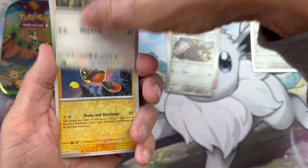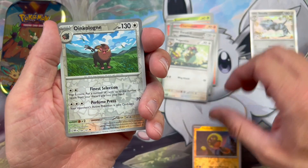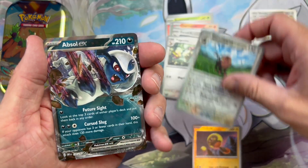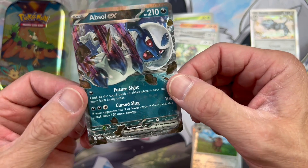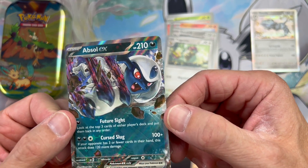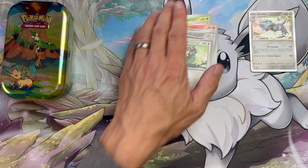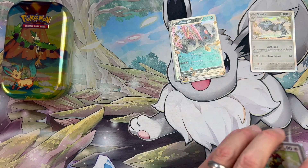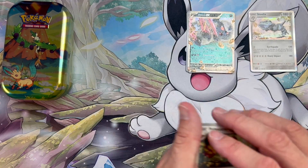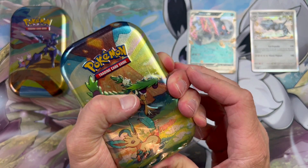Excadrill, Pidgeotto, Tadbulb, reverse Oinkalone reverse — Absol EX, I'll take the hit! Nice illustration that one, I love the anime look to the face there, it's absolutely gorgeous. Top draw! Let's put that over there and move on to the next little tin.